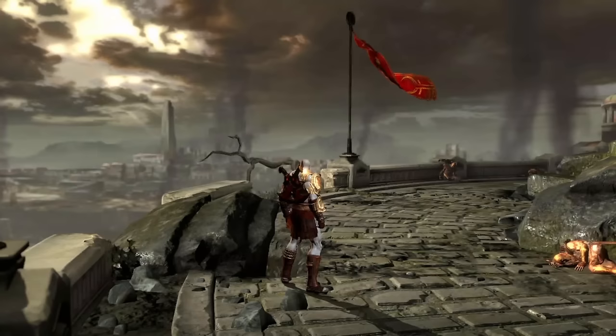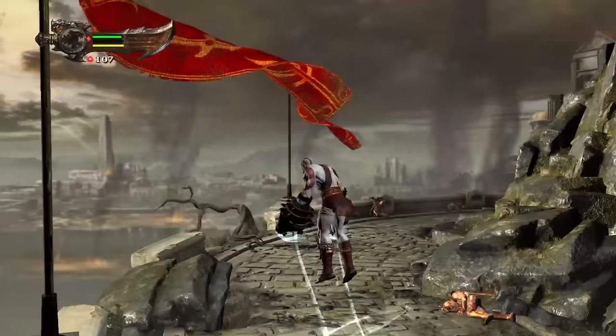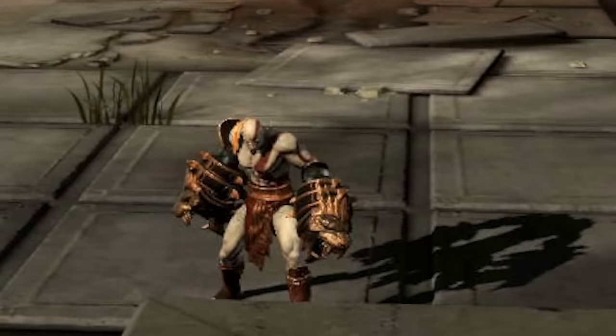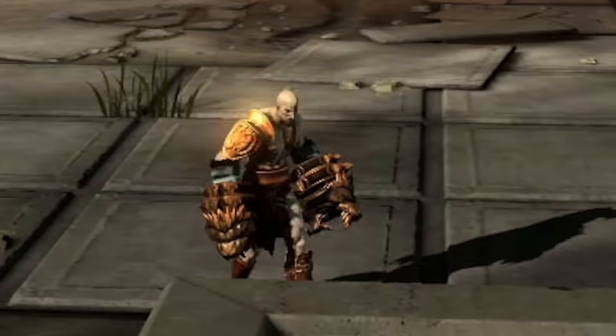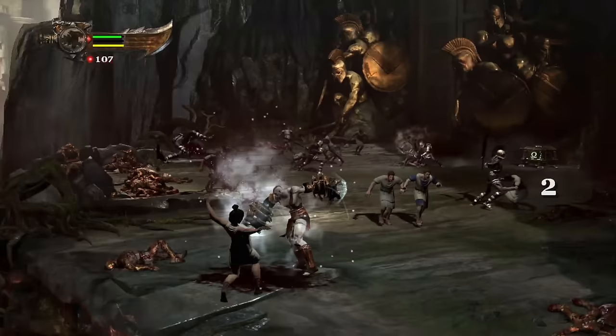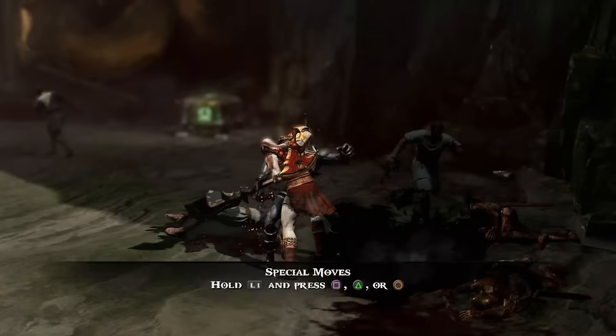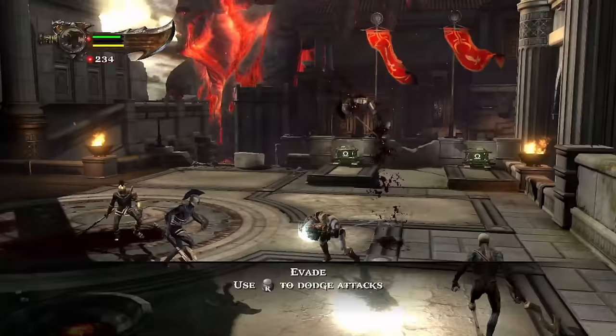Moving on — introducing the Nemean Cestus. Of course they'd showcase this awesome weapon, and not the Claws of Hades, because at this point in the final game we only acquired the Claws of Hades. In the demo they wanted to showcase the Cestus, and it has some pretty interesting stuff — like this moving camo on it. Some moves got removed for no reason at all. Like this magnificent rush: after evading, you press Triangle and Kratos sprints, giving you two options.